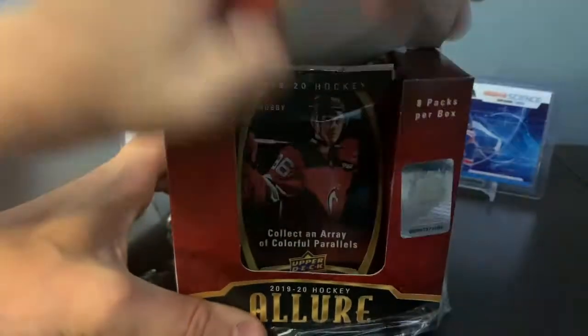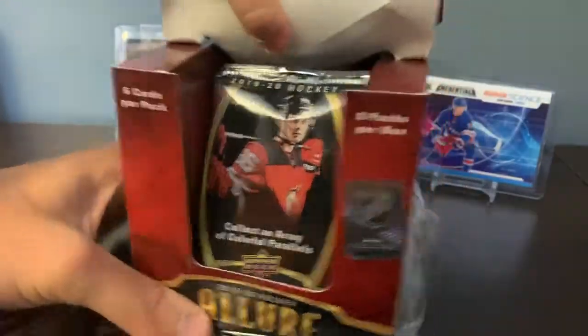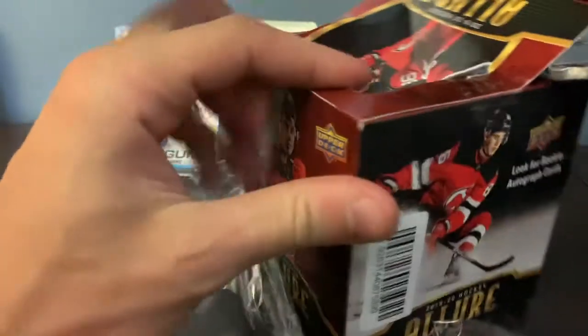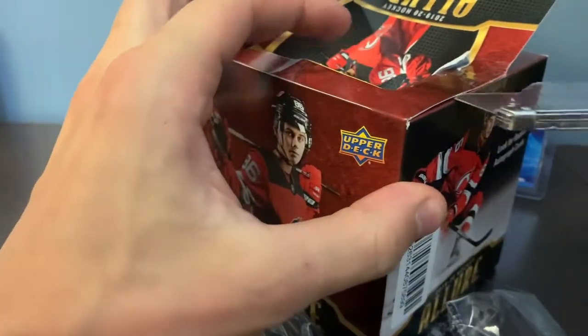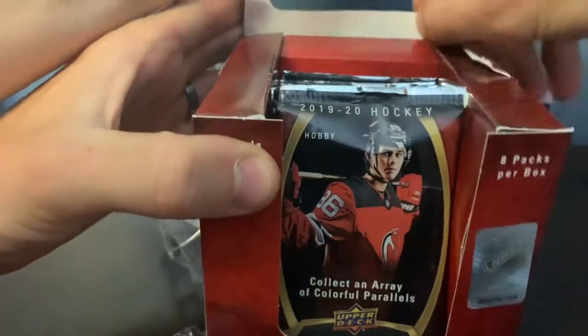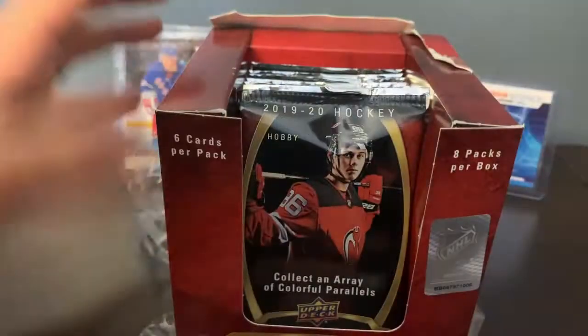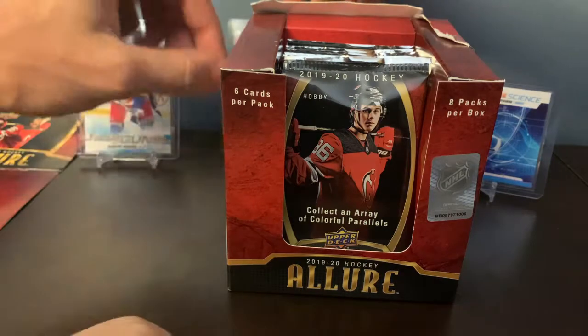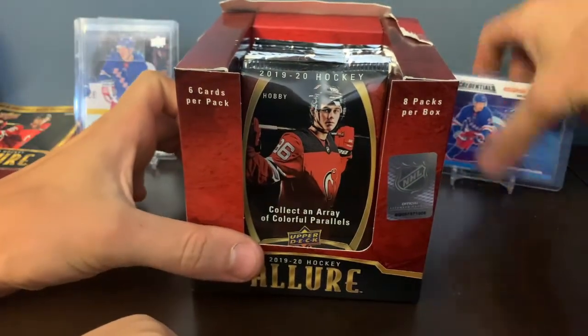Lift up — there we go. I think there are some seals here, watch out. Knife coming through, and then we just fold it back or rip it like that. We should be getting one auto and one jersey card.